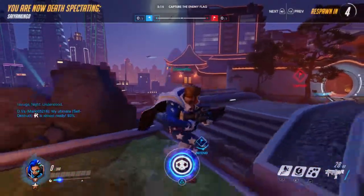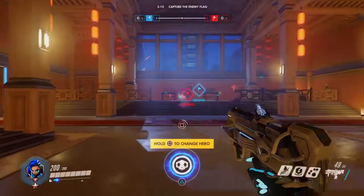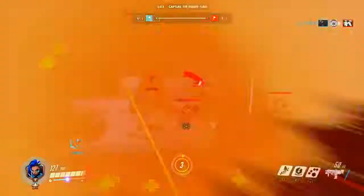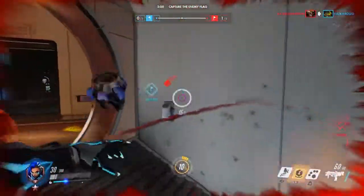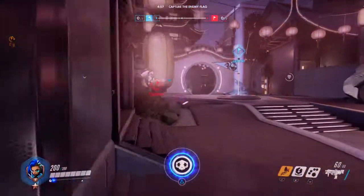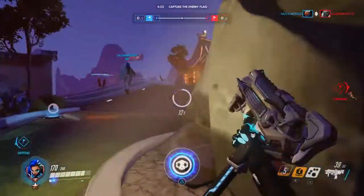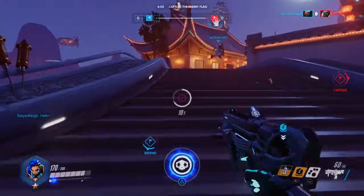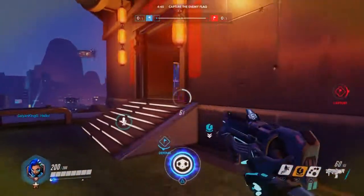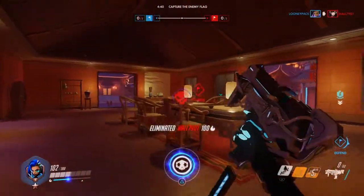For the defensive end, Symmetra is probably everyone's go-to. I have a clip right here — as you can see Symmetra is holding it down, she killed me and a few of my teammates. The defensive end on each team is most likely going to have a Symmetra because her lasers will tear you up every time you try to capture the flag. If the enemy team doesn't destroy the lasers first, I guarantee you will not get the flag — it takes a while to capture and she's too powerful.